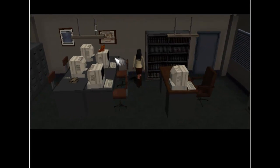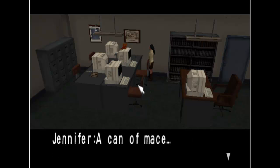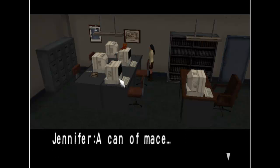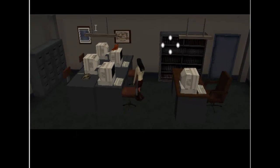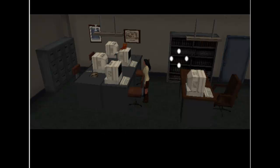That looks like something. Best's desk — there are stuffed animals and a spray can. Can of mace. Take it with you, stupid. I guess I'll just remember it if I have to fight him in here. Very organized. There's a key. We have the office key.